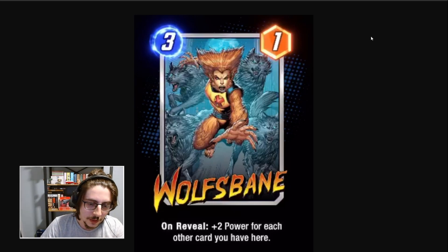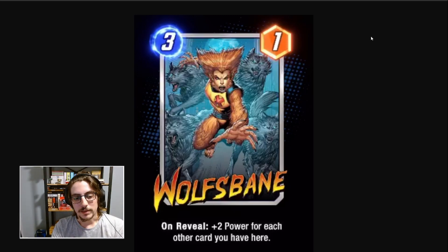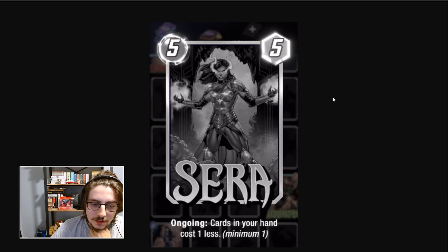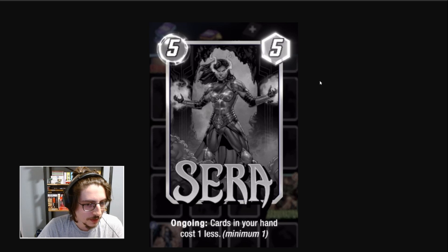Wolf's Bane. On reveal: plus 2 power for each other card you have here. 3-cost for 1 power, but this can be a 3-cost 7-power — that's good. You have to play it on a location with already 3 characters there, which locks it out, so that's not ideal on turn 3 — it's too early for that. You'd play this on a location with 2 cards, or later in the game on turn 5 or 6 to close up a location. Actually, this might be a good card to play with Serra. So you play Serra on turn 5, and on turn 6 this becomes a 2-cost card, you close down a location and get 7 more power — your opponent might not be expecting that. I see some combo potential here with Serra and Wolf's Bane, because 3-cost cards are good for the 6th turn in a Serra deck. I might be going back to Serra — I think Serra is a powerful card if built correctly.